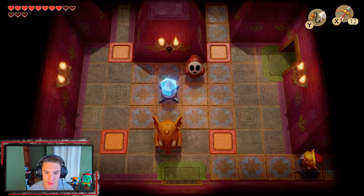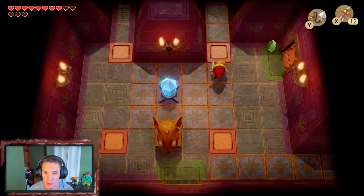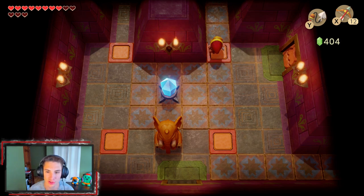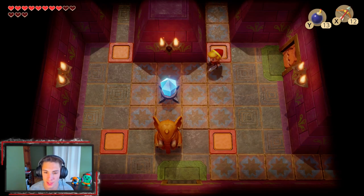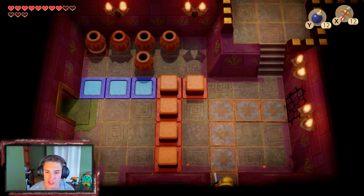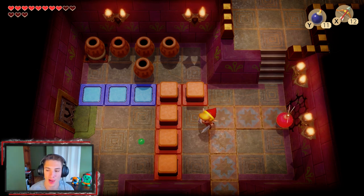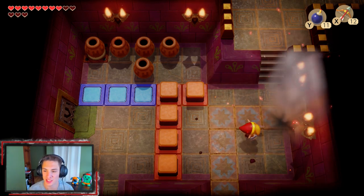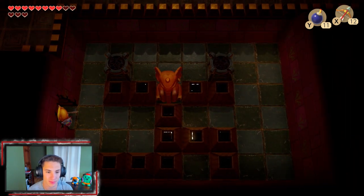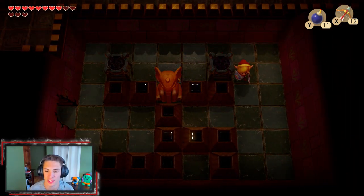We got these little shy guys again — what we gotta do is actually turn the other way to whack on them. We're gonna grab our bombs out real quick, drop a bomb, and head into here because when we do that we'll actually open up a different pathway. We're gonna take that guy out, bomb up this wall right here. You'll see later why we dropped that bomb to hit the switch.